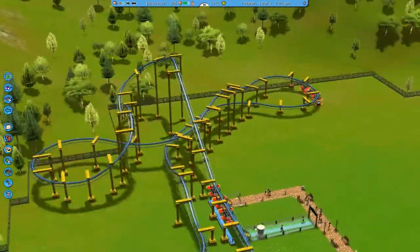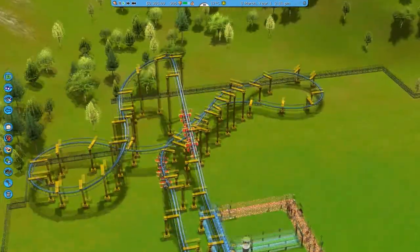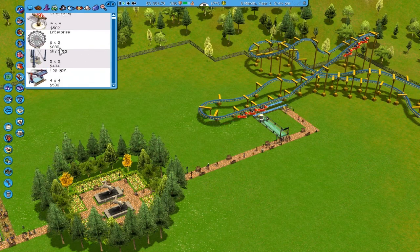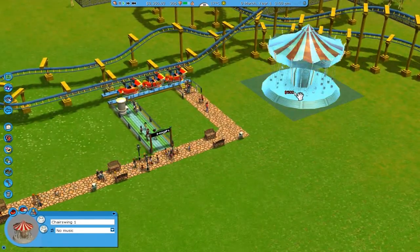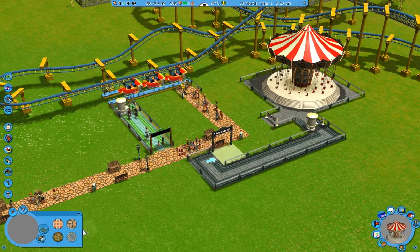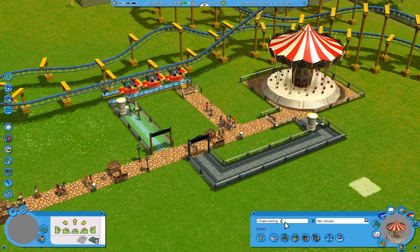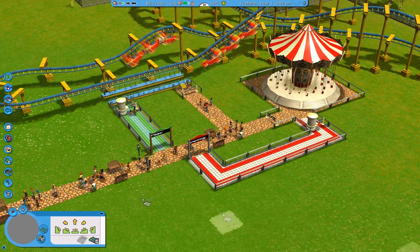There's this coaster right here - I kind of like it because it's all in the corner, but it's also kind of large. I like coasters with a small footprint. I don't want to build a coaster yet; I want to build something else - a Chair Swing, for example. I gotta get some people in the back of this park, so I'm going to build this Chair Swing right here, connect it, and put some more path in. Open it up, change the name to Chair Swing, and change the colors to white, red, and gray. That looks pretty nice.